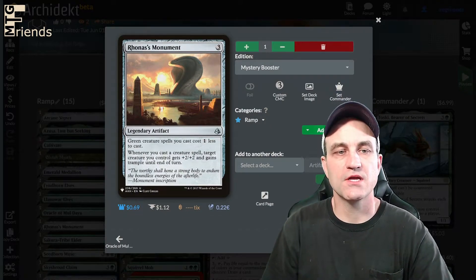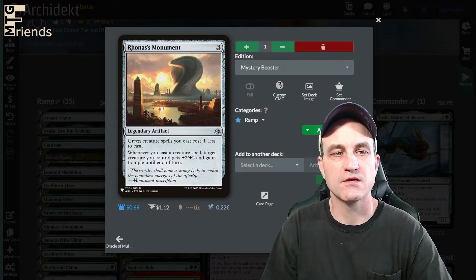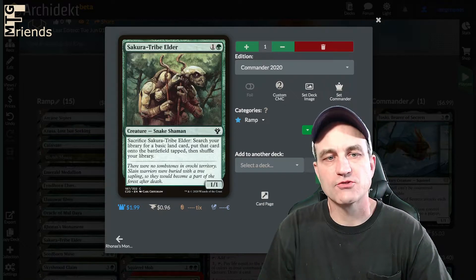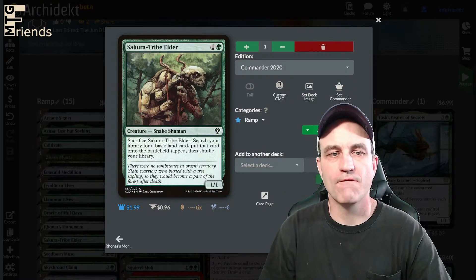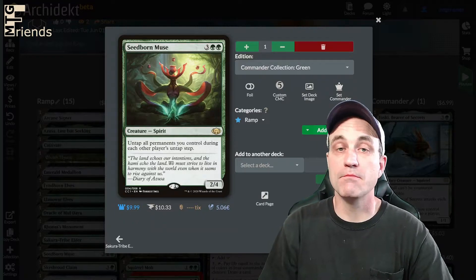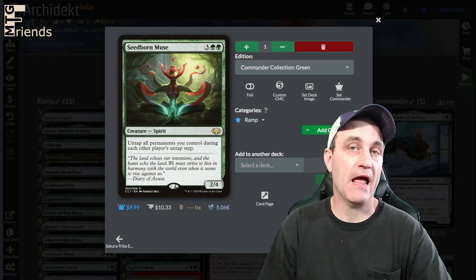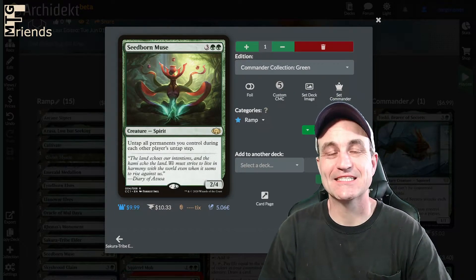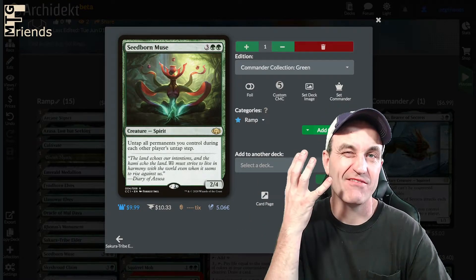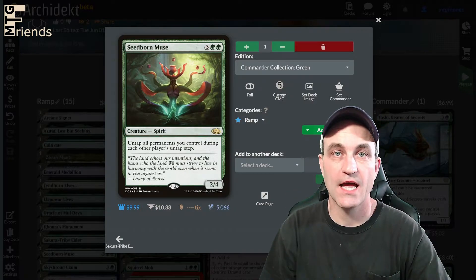Whenever you cast a creature spell with Ronas Monument, you get +2/+2 and gain trample until end of turn for one creature. We also have Tribal Elder, another mana dork that can go fetch a land. And Seedborn Muse — very, very helpful with some of our instant spells on our opponents' turns. We have a couple spells in here where having the mana left over is really going to help.